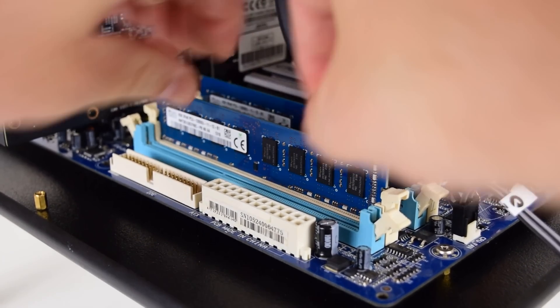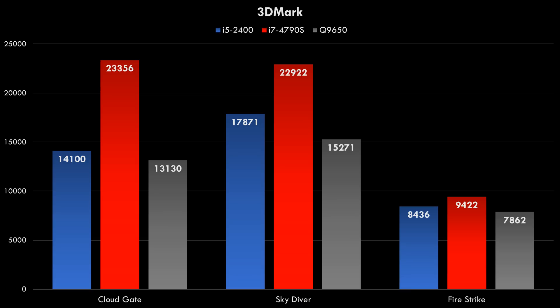So let's dive straight into some benchmarks. First up we've got 3DMark, and we have three processors today. The blue one is the i5-2400, the red is an i7-4790S, and the grey bar is the processor we're testing today, the Q9650. We can see in the older benchmarks it performs behind the i5-2400, but once we go to Firestrike it is really the video card that's holding everything back.